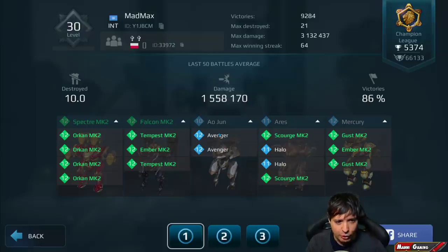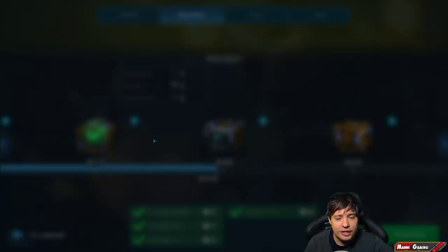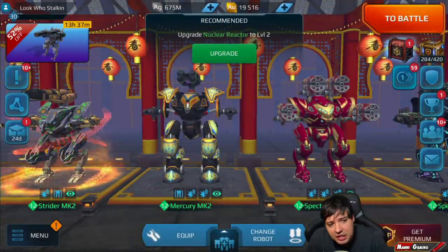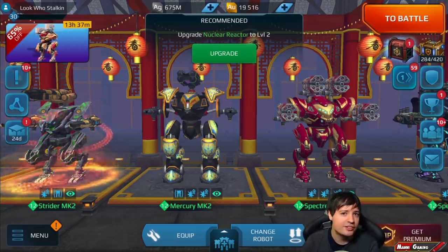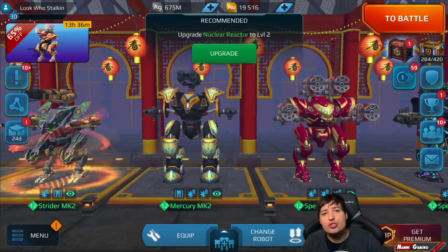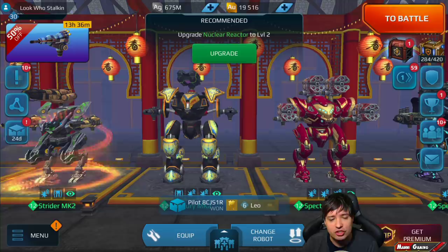The Falcon was actually Mark 2, level 12 — crazy. And the Ares at level 12 is already incredibly powerful, an absolute monster. But you guys see what you can do with the flames, and now imagine this on a Spectre with four even stronger flames at the same time — this is going to be pretty brutal.